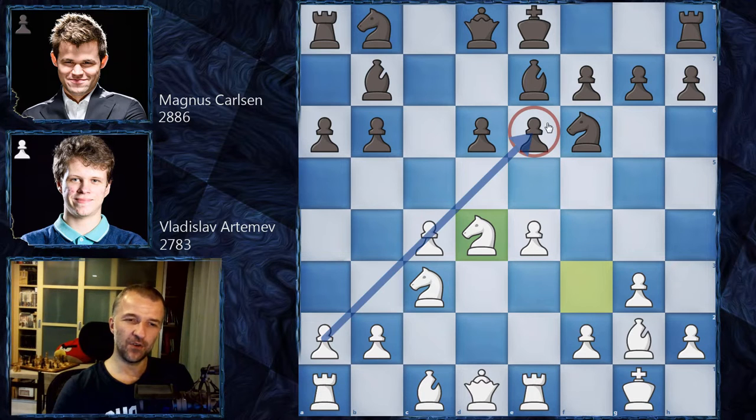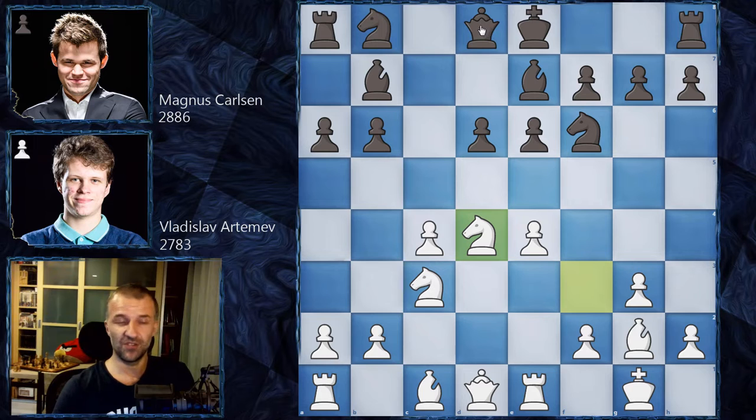I always have the feeling when I see the Sicilian Defense that something can happen on the e6 square. I've seen a lot of sacrifices - sometimes from the bishop on the diagonal, on the rook with the open e-file, sometimes with this knight. It looks very scary. Some top players play this kind of opening, and I always watch e6 carefully. This is why Magnus Carlsen tries to play it from time to time as well.